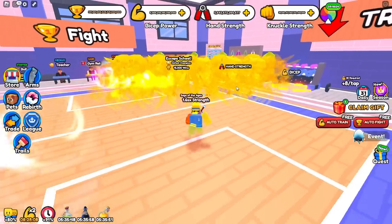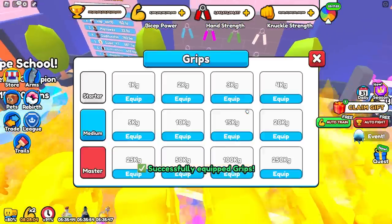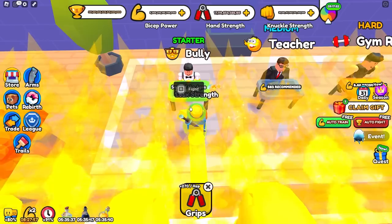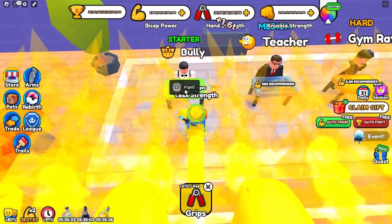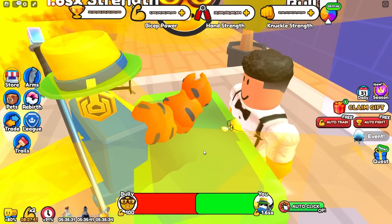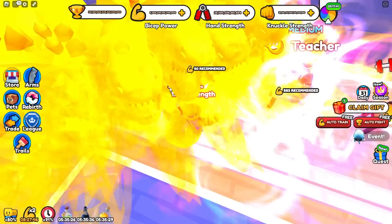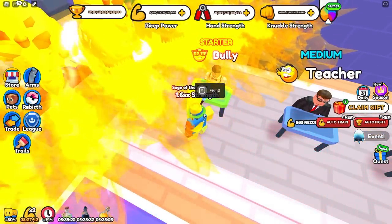What I recommend doing whenever you first join the game is just go ahead and grab one of these hand things over here. Just grind strength until you can defeat this person right here. It shouldn't take too long because it only says like 50 strength recommended — that's about 20 seconds. This person actually has 100 strength, so if you can't beat him, save up like 200 strength, beat this person once, and you'll get one win.